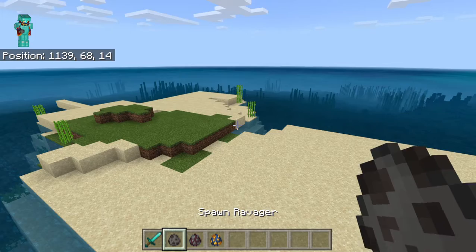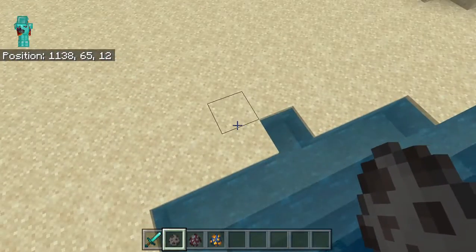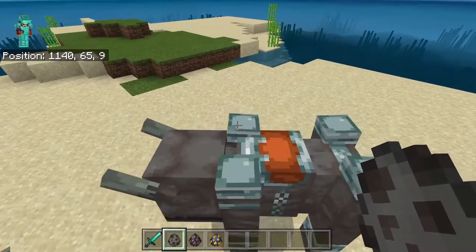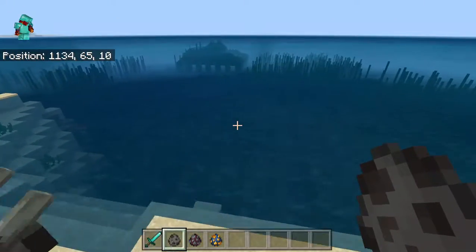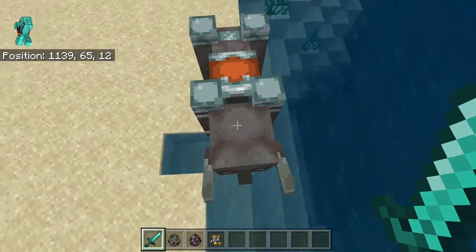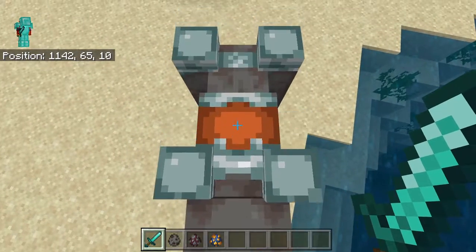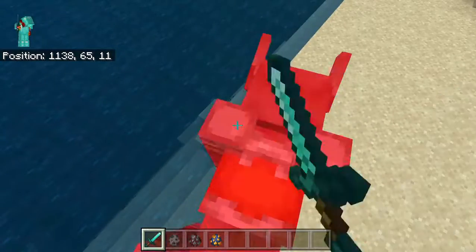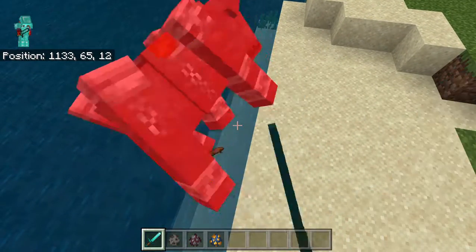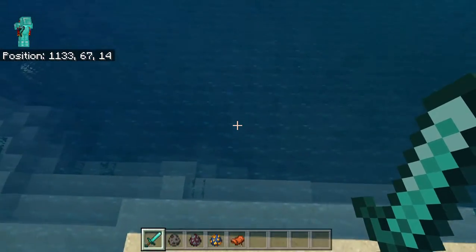I'm going to spawn in this first one - it's called the Ravager. It's a bit like a big bull. So let's go ahead and spawn this in. The Ravager is quite strong and quite powerful. It drops a saddle when defeated, which is quite useful. I wish it dropped the cool armor it's wearing, but it doesn't. There's the XP and there's the saddle.